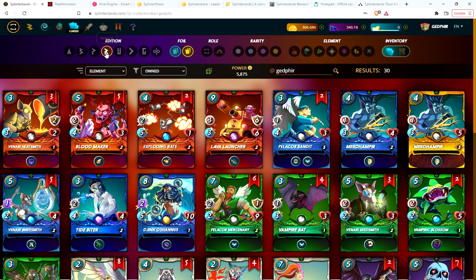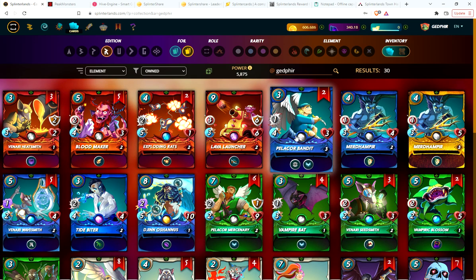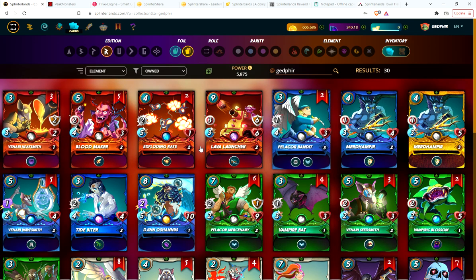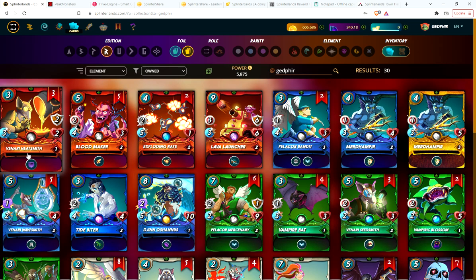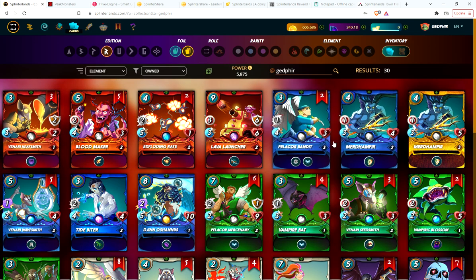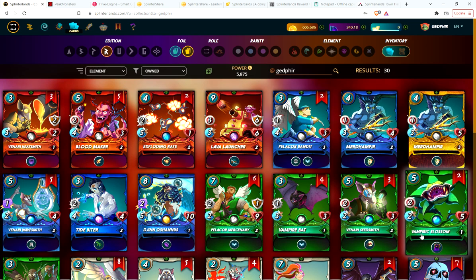One way I managed to pick up those cards, besides DEC earned, was to take my reward cards, level up the commons to level three — which is max bronze — then sell them on the marketplace. Some cards like the Venari Heatsmith I never use, so I leveled one up to level four and sold it for 25 to 30 cents, which I put toward buying other cards. I also pulled a gold Vampiric Blossom and sold it about a week or two ago for $1.79, which I used to buy my Thaddeus Brood summoner.